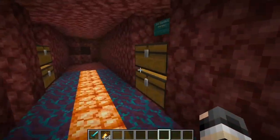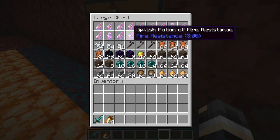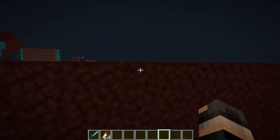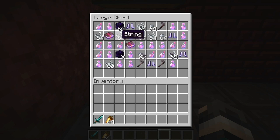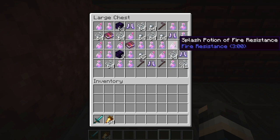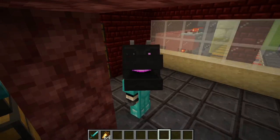You can still get string, potions, iron nuggets, and crying obsidian. Importantly, the soul speed enchantment cannot be obtained from an enchanting table — it can only be acquired through bartering. From bartering you can get soul speed one and two books, and rarely high-end boots with soul speed one, two, or three. Fire resistance potions are also still obtainable, and crying obsidian still has no uses.